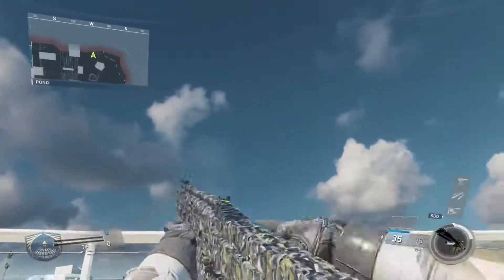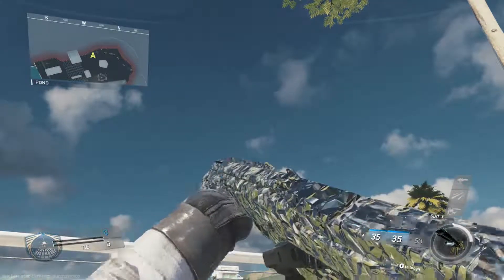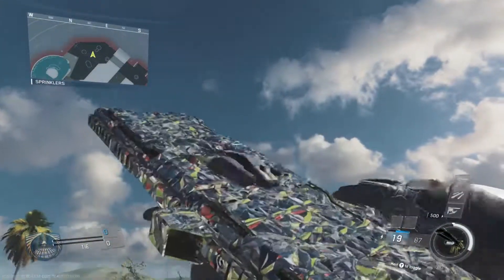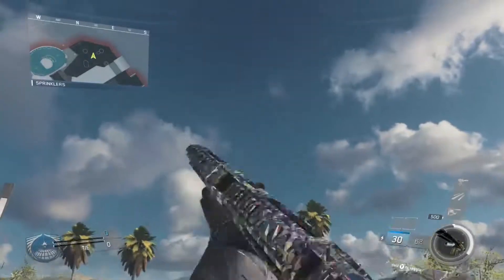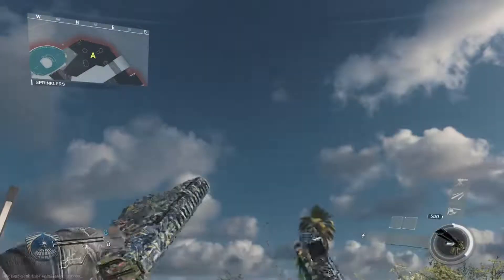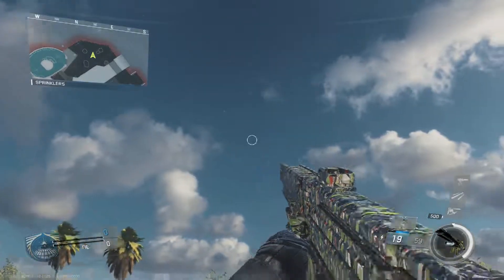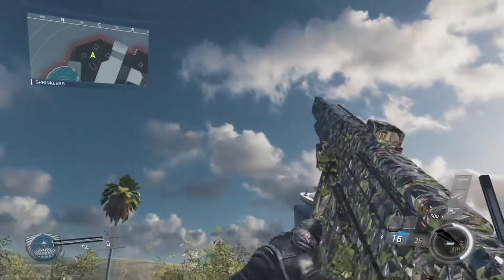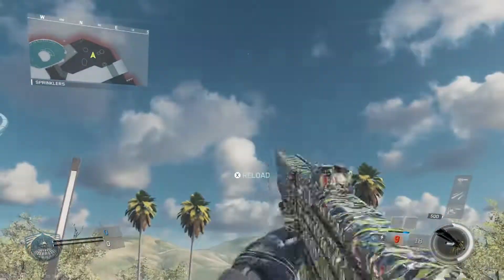Diamond camo in Infinite Warfare looks really unique compared to previous games. It's not like gold with diamond studs — it looks like the gun itself is made out of diamond, with a rigid all-over texture, as you can see in this gameplay. Infinite Warfare also has Black Sky camo, similar to dark matter from Black Ops 3, earned by completing all camo challenges for all weapons. I'm glad they implemented it.